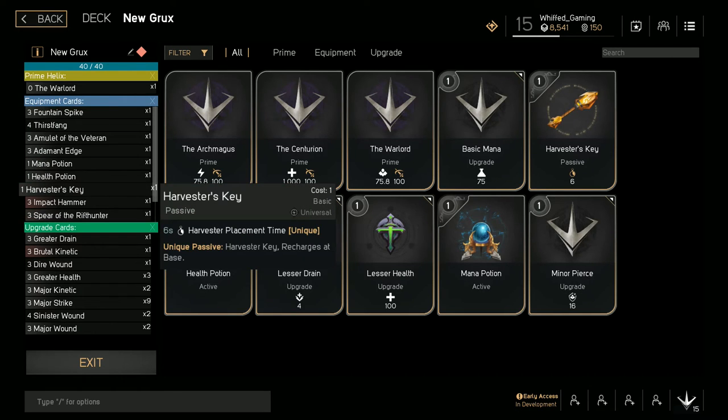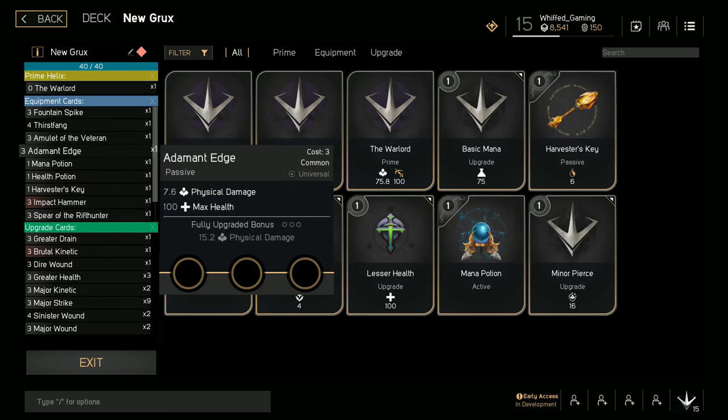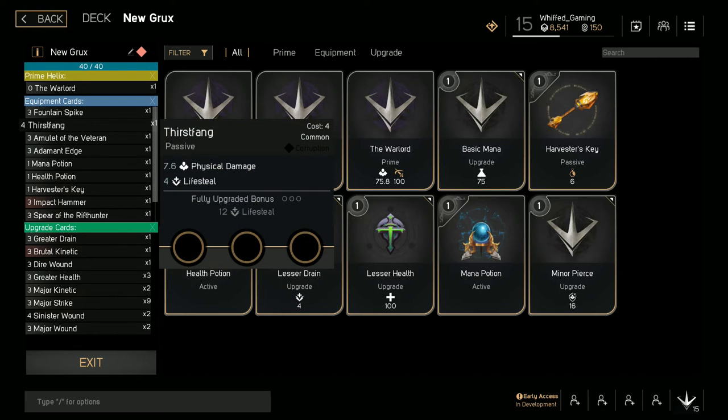If you have enough time and points, go ahead and pick up any other item you want. I personally pick up Thirst Fang because late game, tanks start doing damage against you, so I grab some lifesteal — and boom, you're good.